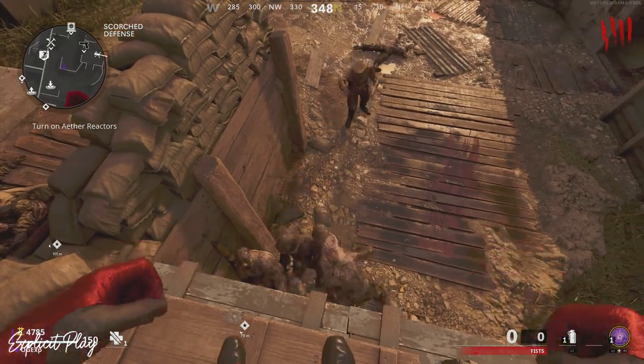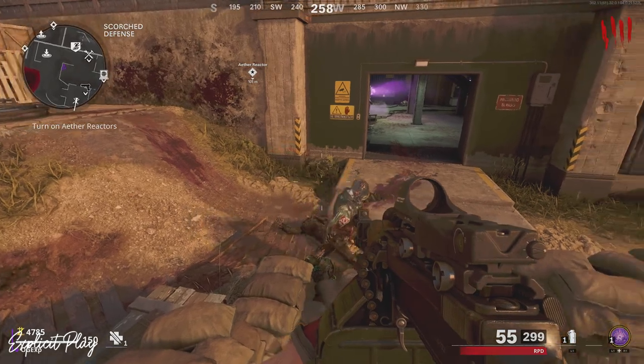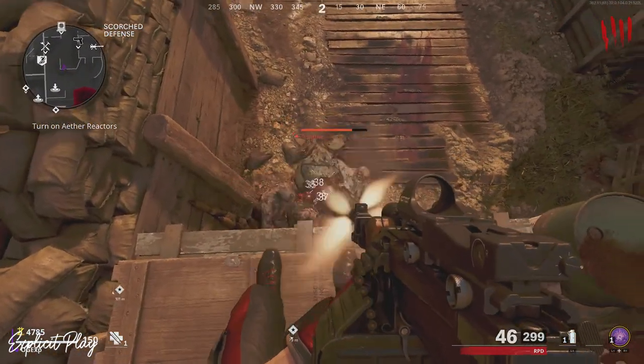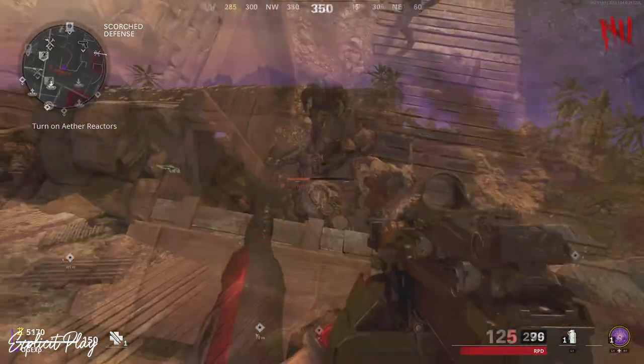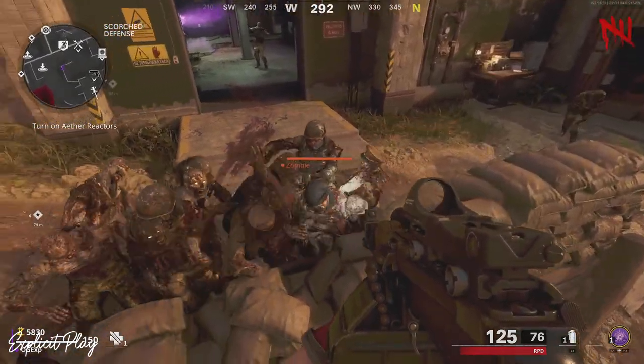What will happen is the zombies will spawn underneath you or they will just spawn just to the side of you. So depending on where you jump up, if you jump up towards the middle of this area, they're going to be spawning underneath you. But if you jump more to the right hand side of this area, they're going to be spawning just over where this ledge is right here.